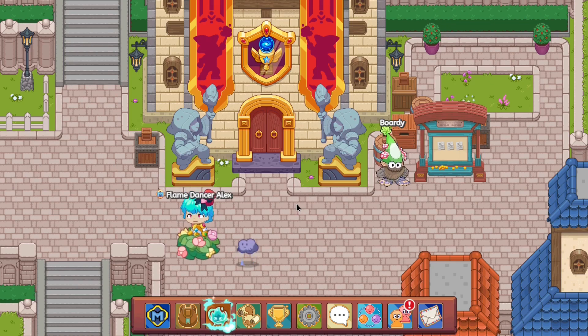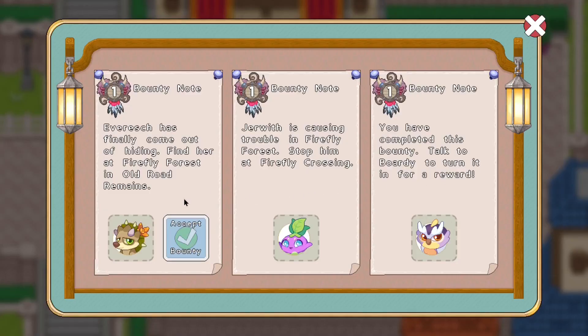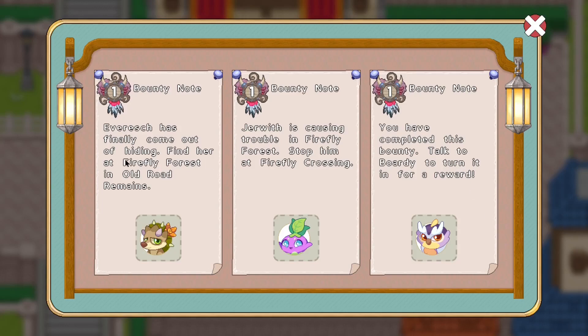First of all, we have ourselves the bounty board. From the bounty board, you guys can see we get ourselves quests every day for things which we need to do. Over here, you can accept bounties. On some days, you will get bounties of 1 on each thing. Sometimes you get bounties of 2 and 5 as well. I'm pretty sure there's a bounty of 3 as well. The bounties of 2, 3, and 5 are actually off-limits.